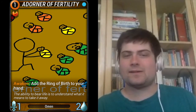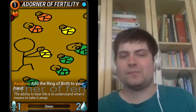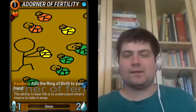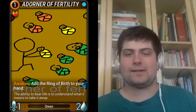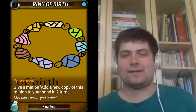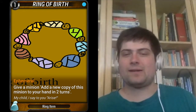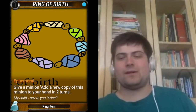This card is a 1-mana orange mythic minion, which costs 1 orange gem and has 1 attack and 2 health. It has an awaken effect: add the Ring of Birth to your hand. The Ring of Birth is a 1-mana item with ephemeral that lets you give a minion and add a new copy of that minion to your hand in 2 turns.